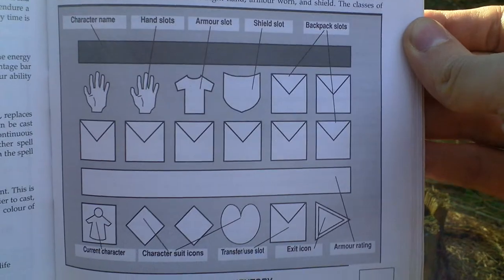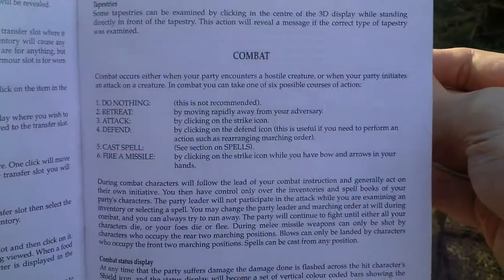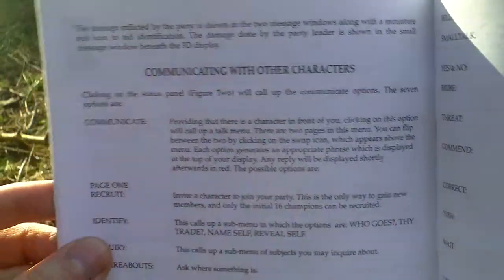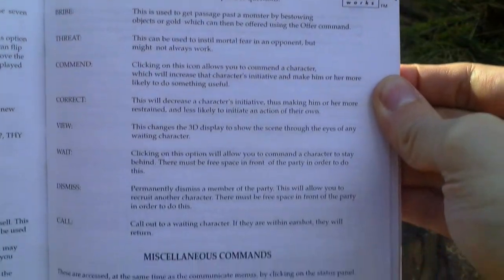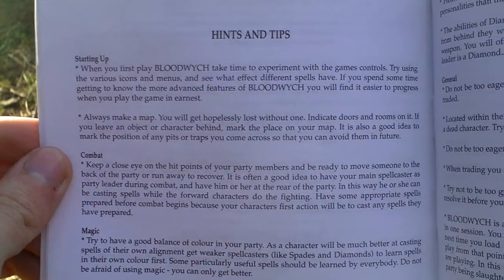Inventory and manipulating objects — again some inventory screen here. Then we get to combat, and dialogues — what actions in dialogues you can use. Various commands.